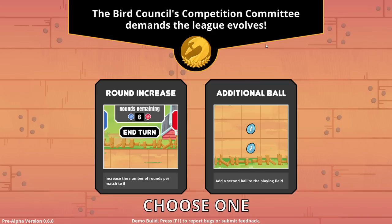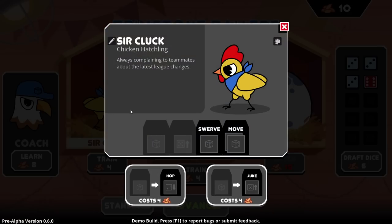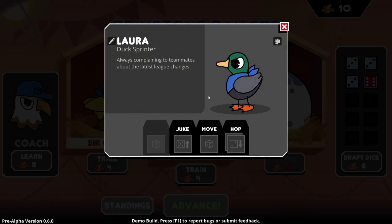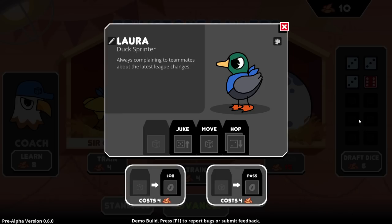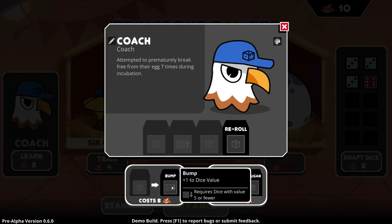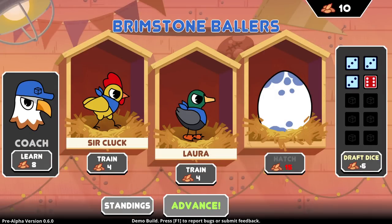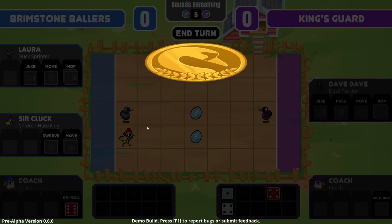Number of rounds up to six. We could probably take a second ball now. Draft another die. We could gain Hop, Move in any direction, Juke. What would Laura get? Pass up to X tiles and cannot be intercepted — so Lob is just better. Now that there's two balls though, it's a little bit less beneficial. What would you get? Bump plus one to a dice value, or reroll all remaining dice. A bump is good — let's grab an extra die for now. Another heavy sounds good — a little bit of variety.